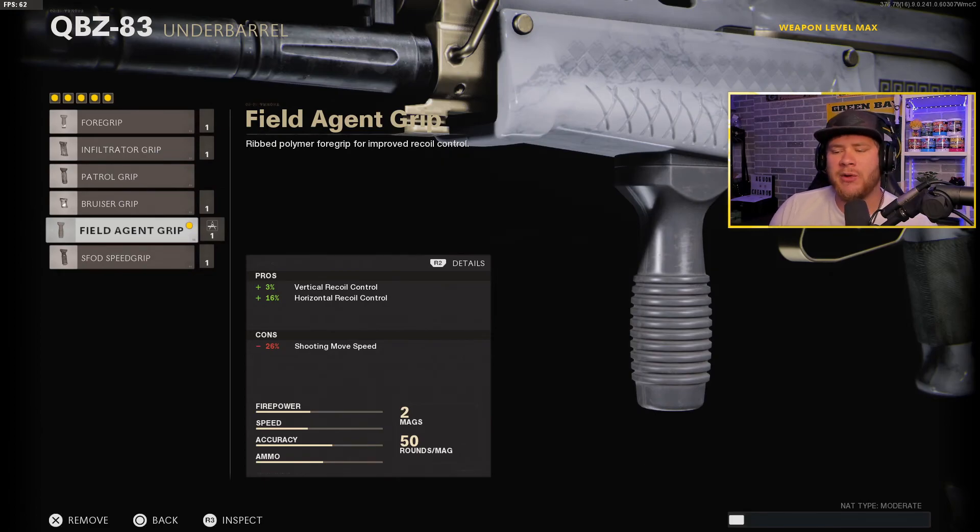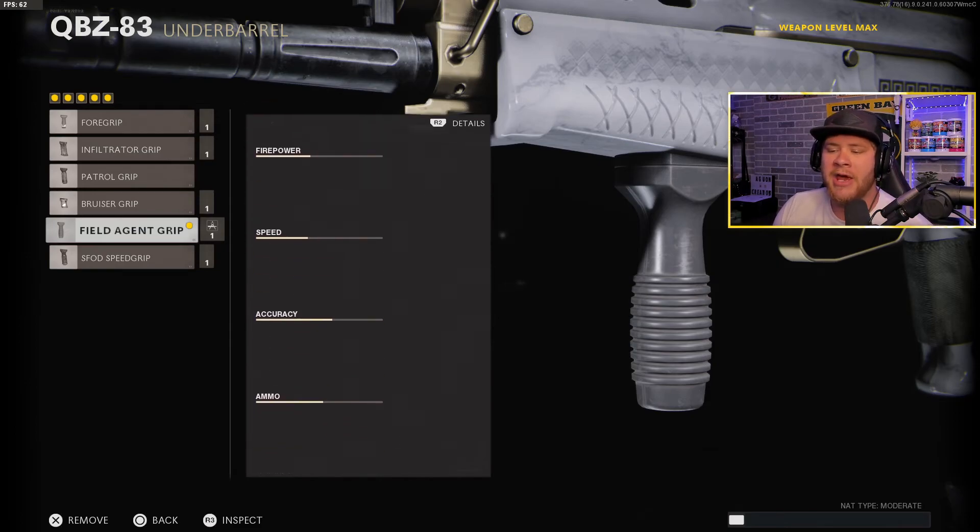For the underbarrel we have the Field Agent Grip — it's going to virtually eliminate most of the recoil on this gun, giving a 3% increase in vertical recoil control and a 16% increase in horizontal recoil control. As you can see on screen, both of those are pretty solid and very easy to manage. The vertical recoil is still a little high, but as long as you know anything about recoil control you're going to be just fine.